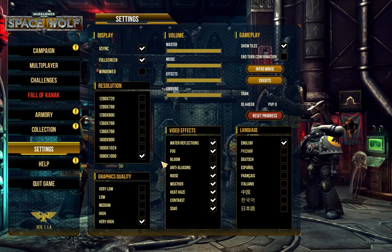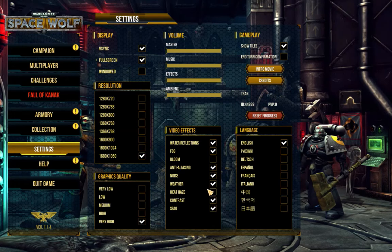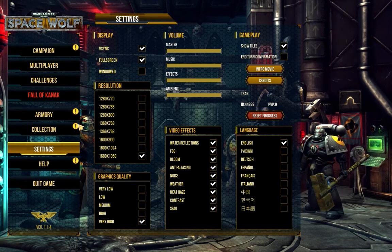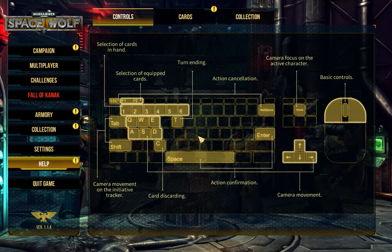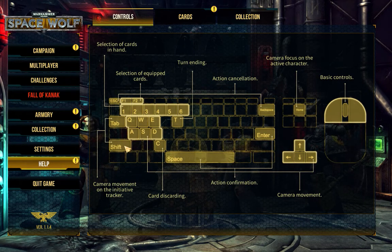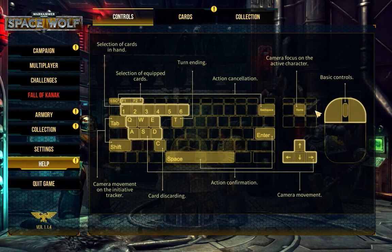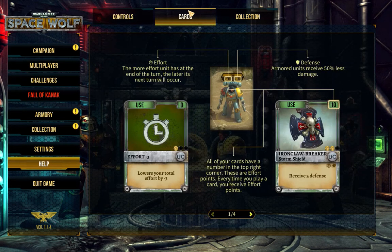I'm not really sure I'm a fan of Bloom. We'll turn on heat — go and turn it all on for now. But where is all this promo stuff? Selection of cards in hand, one to six. Equipped cards — makes sense. Camera movement on the initial track. Card discarding. I won't memorize all these, but it'd be a good start.